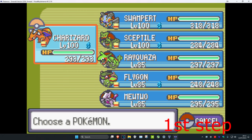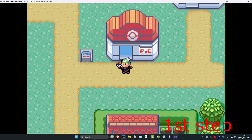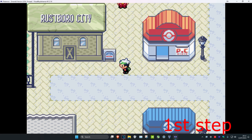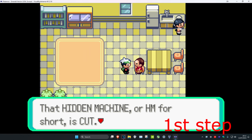To get Cut in Pokémon Emerald, you're going to have to head over to Rustboro City. I'm going to fly to it. Let's go. Now once you're here, you're going to head over into this building, and then you'll speak to this guy right here. He's going to give you Cut.